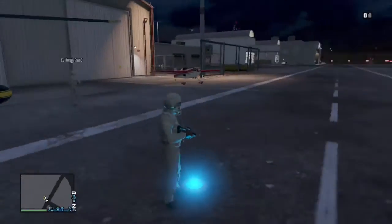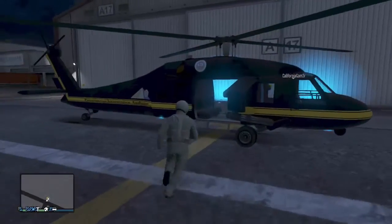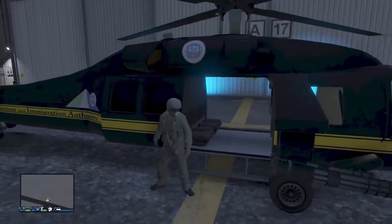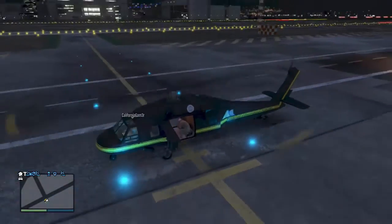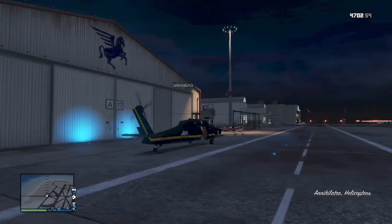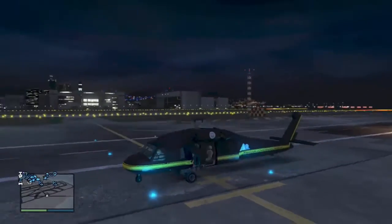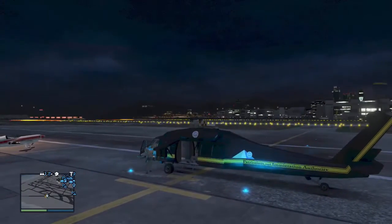We also just found out — we don't know if this is confirmed — but supposedly they added a new animation for the helicopter. You can actually sit inside instead of dangling your legs off the side, which is pretty cool. It looks like they added a little bit of text on the side too — I don't think that's always been there.